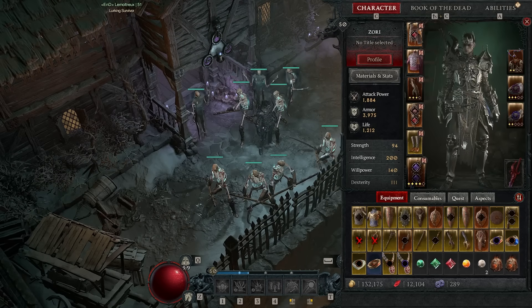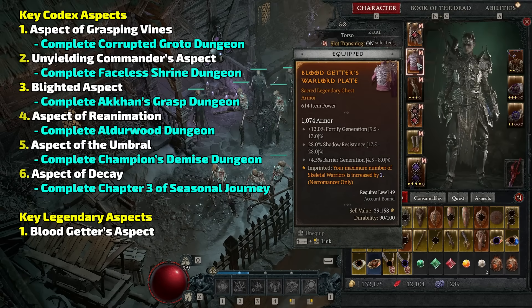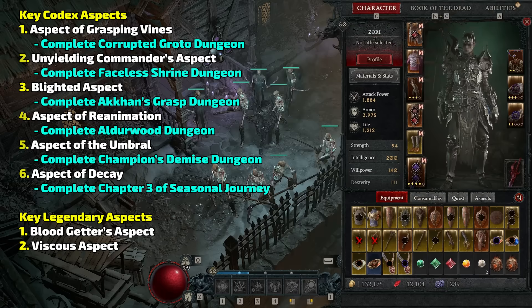However, there are some legendary aspects that are really powerful, so I'll go over those now. First up, I would go for the Blood Getter: your maximum number of skeletal warriors is increased by two. This is really good — we're ramping up our minions' damage, defenses, and attack speed, and having two extra minions dealing damage is amazing. There's also a skeletal mage version called the Vicious Aspect — I'd go for that as well, giving you two extra mages. Definitely add those onto your build if you find them.